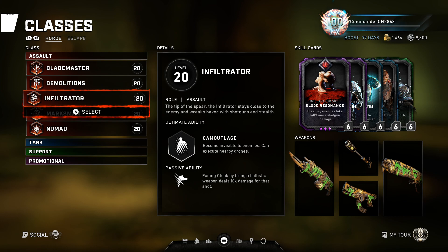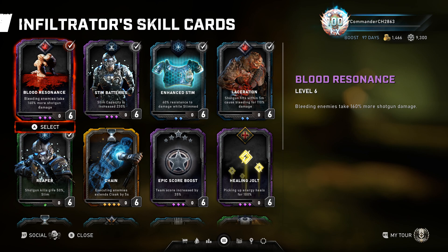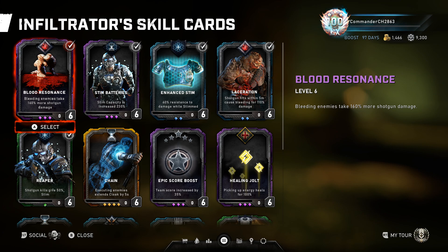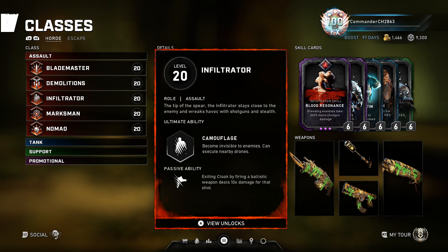For Infiltrator, there's really only one setup that's truly beneficial: Blood Resonance, Stim Batteries, Enhanced Stim, Team Laceration, and Reaper. This combo is perfectly effective from the start of Horde through to the end. You don't require any perks, though they help, and you only need an Lancer and an Overkill — the Overkill not even being mandatory but helpful. Your ultimate is mainly used for boss-type enemies, guardians, wardens, and similar. You need to be relatively close to output enough damage, and preferably shoot the enemy before activating your ultimate so they start bleeding.